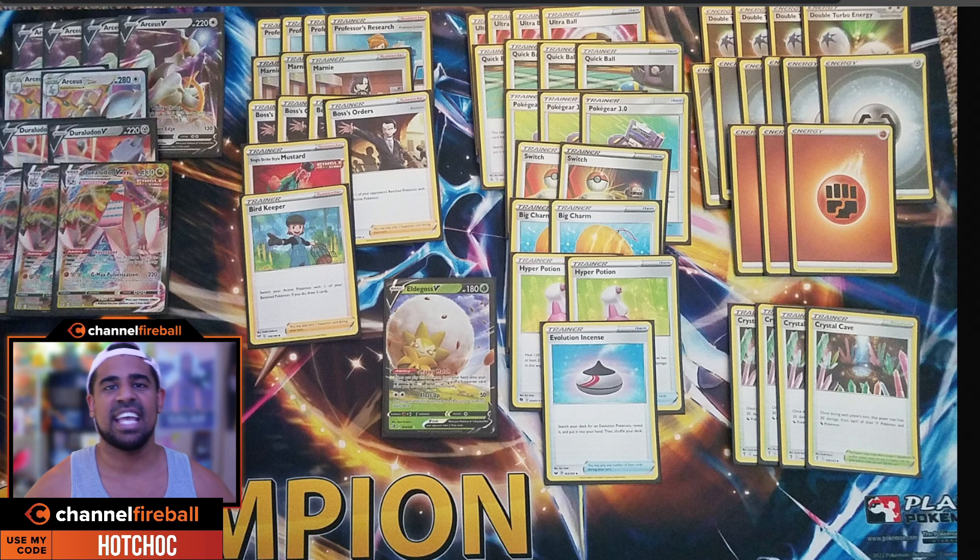Its attack is usable for Fighting/Metal/Metal — 220 damage, and it goes through all effects. So if you're hitting something like a Decidueye you just shred it. There are some cool things about this list — we are using Arceus VStar to accelerate energy to our Duraludons. For free energy you do Trinity Nova, which is 200 damage and accelerates three basic energy from your deck to your V Pokémon.